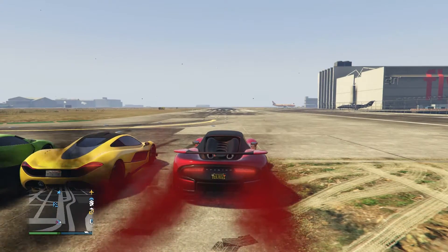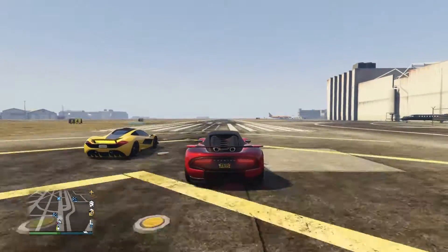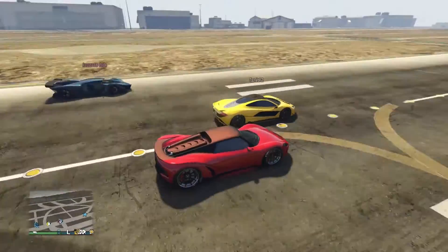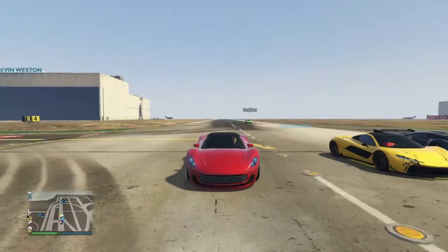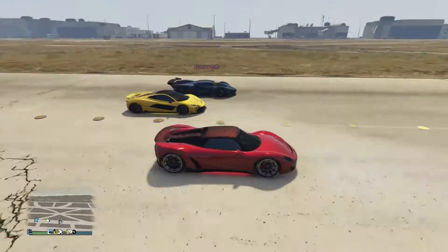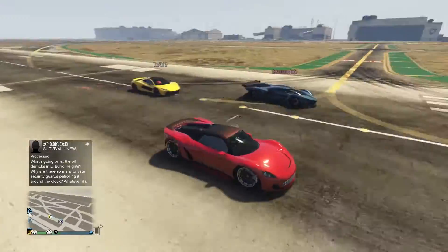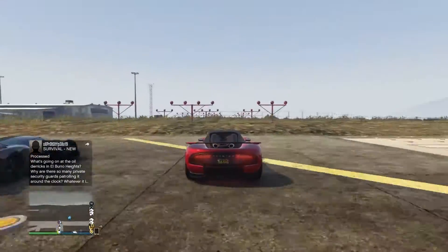In our second run, as you can see, the T20 pulls ahead by quite a bit. It actually has a faster acceleration than the 811, and the X80 actually looks like it's starting to catch up too — as you can see right here, it looks like it's gonna surpass me any second. But as the race continues, the 811 is the clear winner by the end.